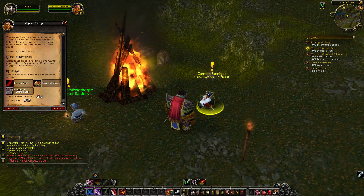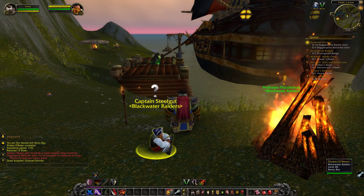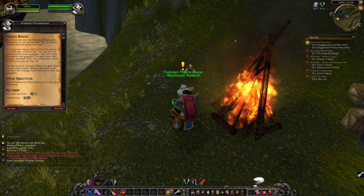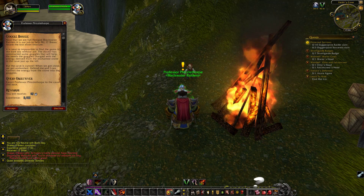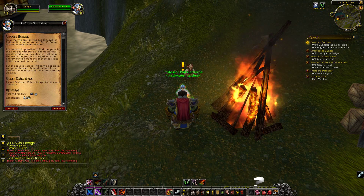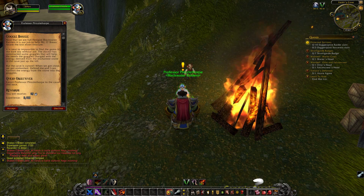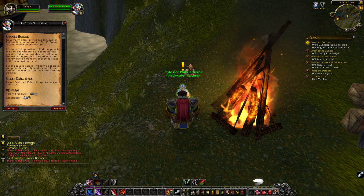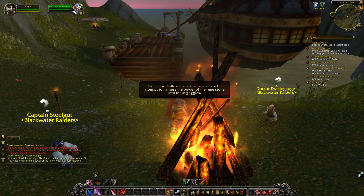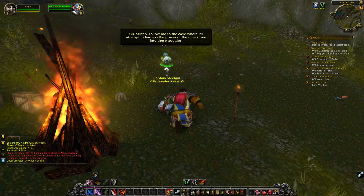That looks good. Professor Fizzlethorpe. 'Now that we are full-fledged Blackwater Raiders, it is our job to help Mr. O'Breen locate the elven treasure.' Elven treasure? 'It is next to impossible to find the gems in the dark sea without aid. The doctor has constructed some goggles that will help. He needs the goggles charged with the energy derived from the enchanted stone in the cave just up the hill. But the cave is cursed - when we get close, we get ambushed. Defend me and I can harness the energy from the stones into the goggles.' Alright. Everyone loves escort quests. It's the second one we've done in one zone now.